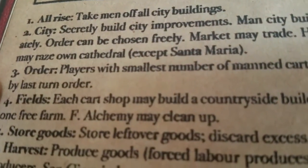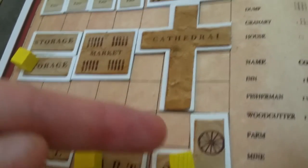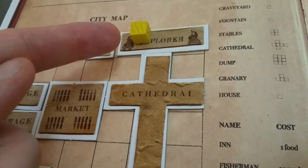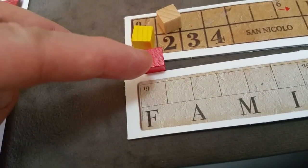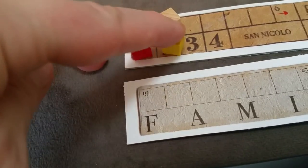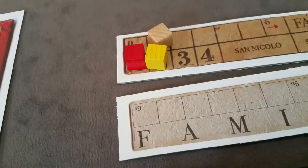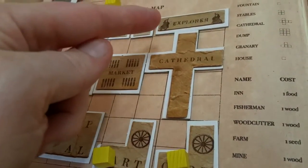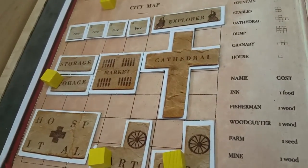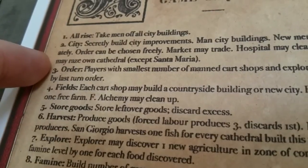After the city building phase, we reset player order. Players with the smallest number of manned carts and explorers will play first. You check and count your number of manned explorers and carts. If it was tied, you retain the turn order placement from the previous round between those players. This turn order is maintained for all phases until it gets back to phase three and gets reset again.